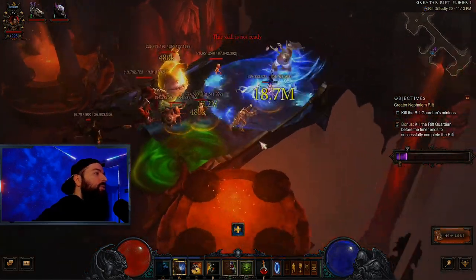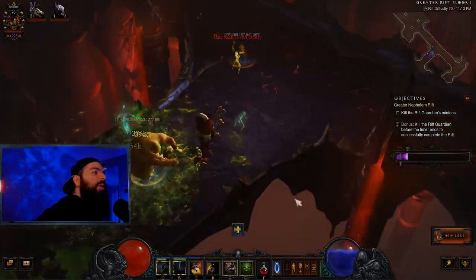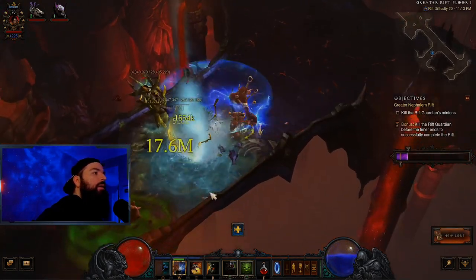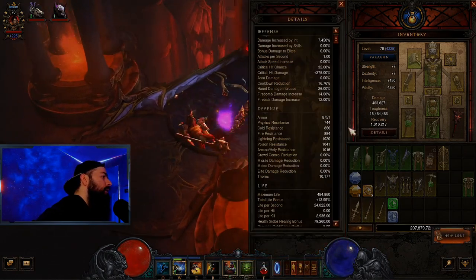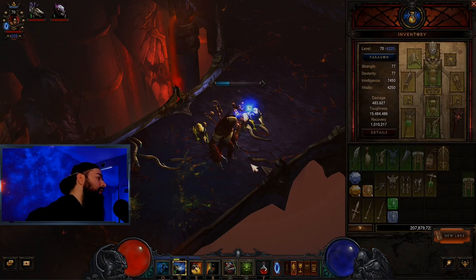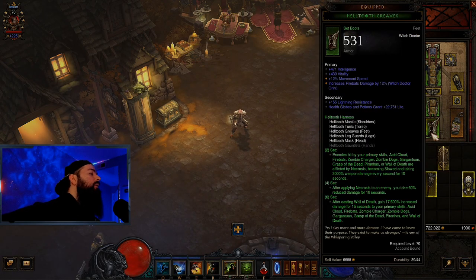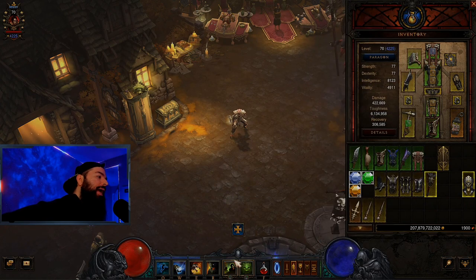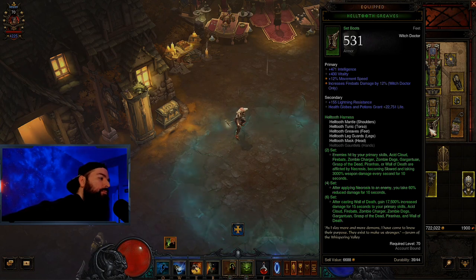Here's another elite — let's kill this to prove the point. You can see the GR20 clear is easy, we're not using any Paragon, nothing in the cube. Just to be transparent, that way you guys feel confident when you use my builds — everything is just with nothing for starters. Congratulations — you go through, you get your six-piece set bonus. Now you do 17,500 damage. The only difference now is we have to have enemies affected by Wall of Death to get the damage from our six-piece. Everything else is generally the same: Acid Cloud spam, have your pets out.